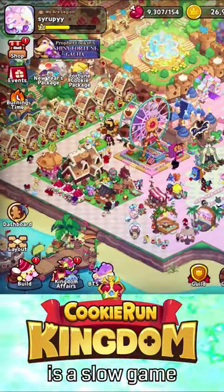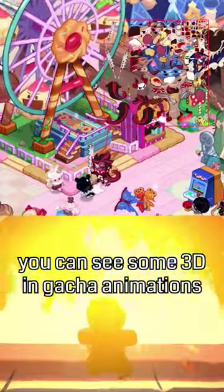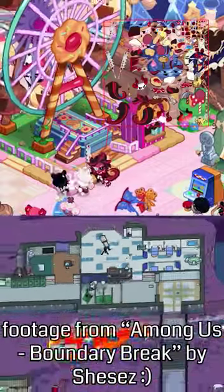Cookie Run Kingdom is a slow game, especially on older devices. This is because the game is secretly a 3D space full of 2D textures, a trick also used in other Unity games like Among Us.